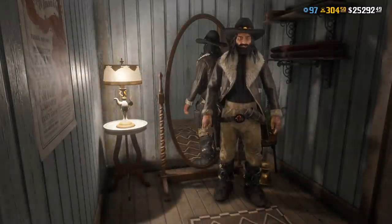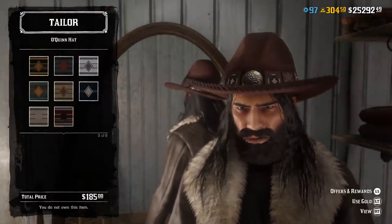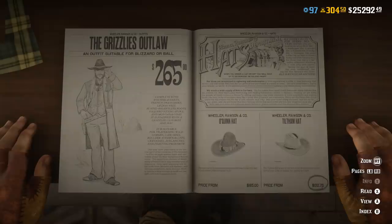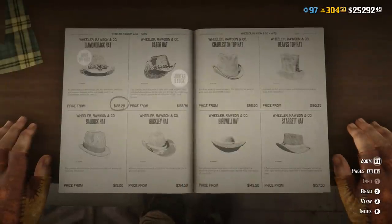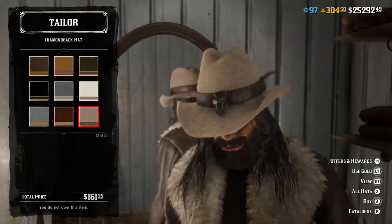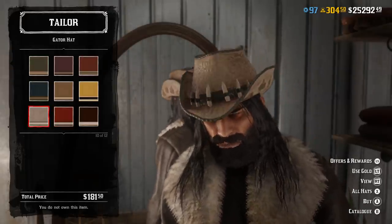Let's begin with the new clothing. Usually I don't really care about clothing, but this time I've spent a lot of gold, gonna be honest with you. I just love the cosmetics in the new naturalist DLC so far. We have two hats, and they are pretty decent in my opinion. Plus, the alligator hats are back in the catalogue, so you can buy them if you don't have them yet.